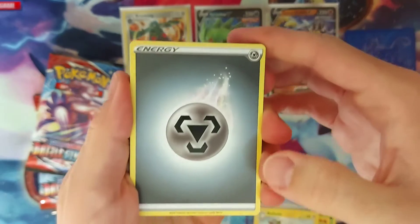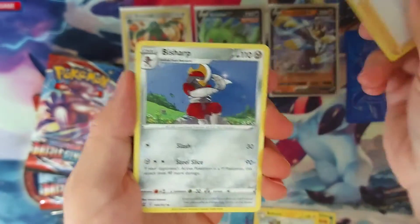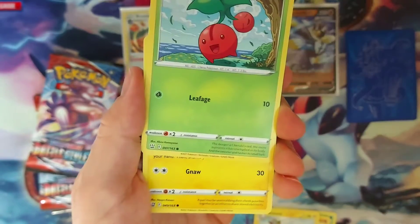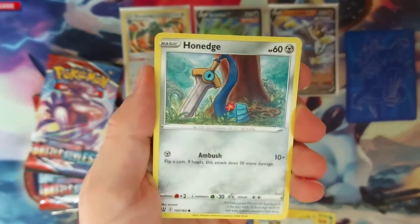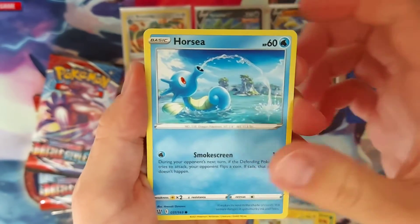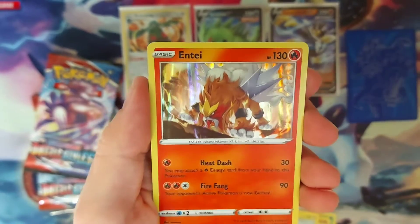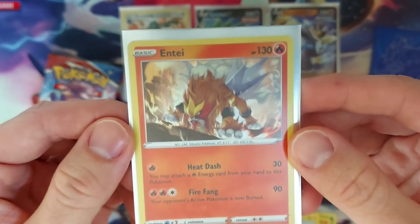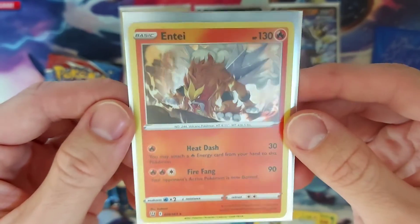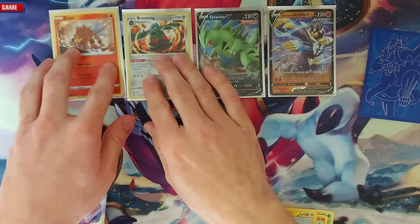We have Cheryl! Cheryl is our number one pick to pull for our Full Art Trainers. We've got Honedge, Ponyta, Honchkrow. Oh shoot — I'm getting so many of these holographics and they end up being ones I don't already have, and they are beautiful as heck in this set. That Entei is just fabulous. So we'll put them beside our Bronzong. Awesome.